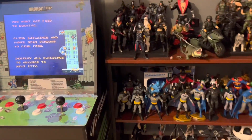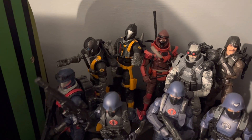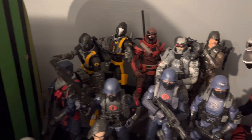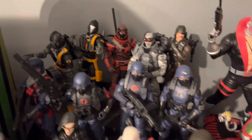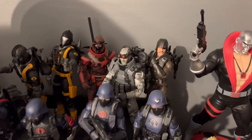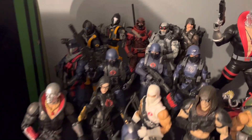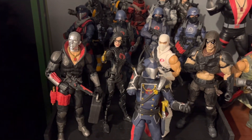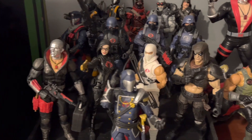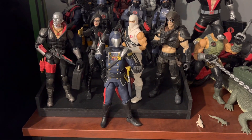Then we'll move over here to my G.I. Joes. Here's the Cobra section. Got a couple of Bats over there, got the Red Ninja, all the Cobra Troopers there. Major Bludd and Firefly. Up here on the front row, got the major players: got Destro, the Baroness, and Storm Shadow and Zartan and, of course, Cobra Commander.